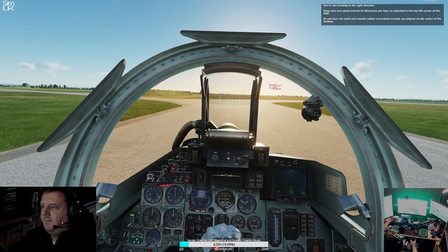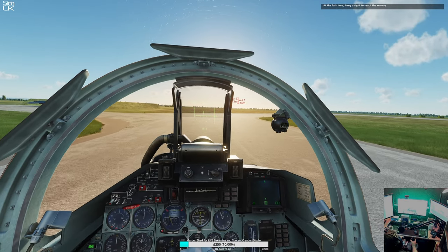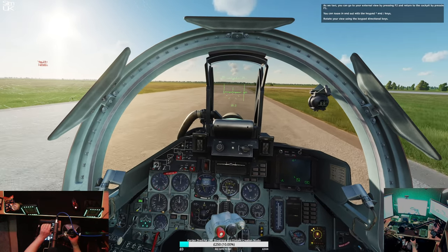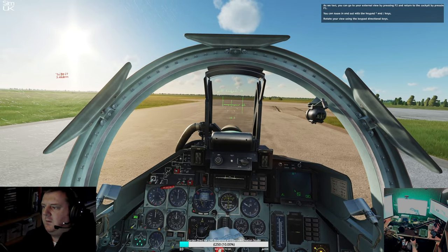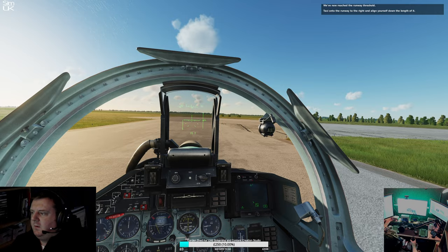Wow, this just feels incredible right now. Keep your taxi speed around 20 kilometers per hour, as indicated in the top left corner of the HUD. As you taxi, use small smooth rudder corrections to keep yourself aligned on the center of the taxiway. It's weird — as soon as you take the throttle off it just stops moving. At the fork, hang a right to reach the runway. You can go to external view by pressing F2 and return to the cockpit by pressing F1. You can zoom in and out using the keypad star and forward-slash keys, and rotate the view using the keypad directional keys.